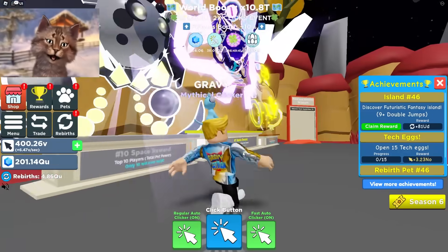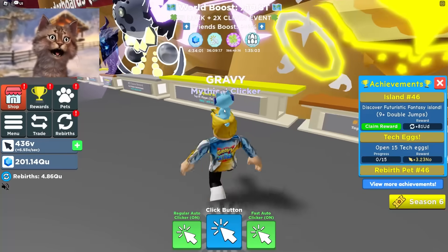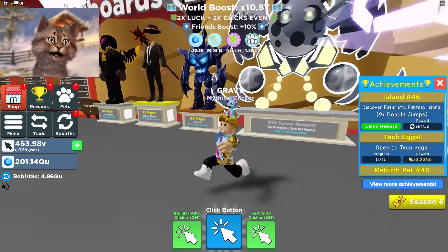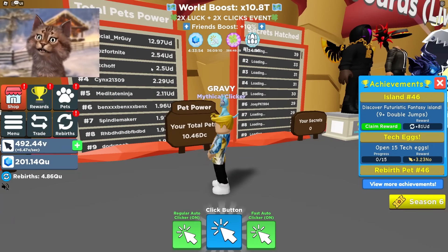Oh, there's a leaderboard with pets! Number one, number ten, and then top 50. We gotta try to get this. Our score is 10 DC - if we want the top reward we need 12 UD. To get on the leaderboard at all we need 800 DC. Okay, that's expensive.